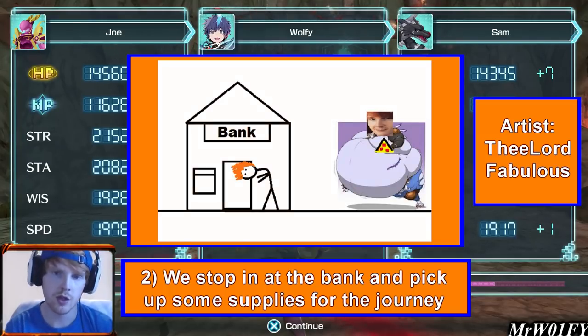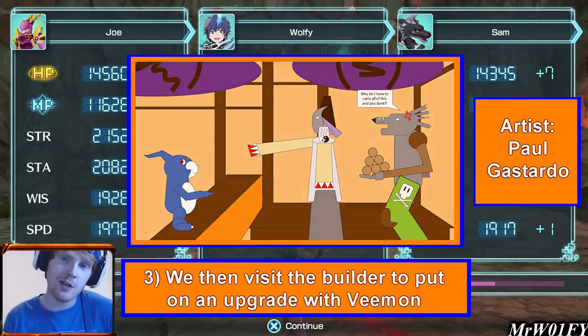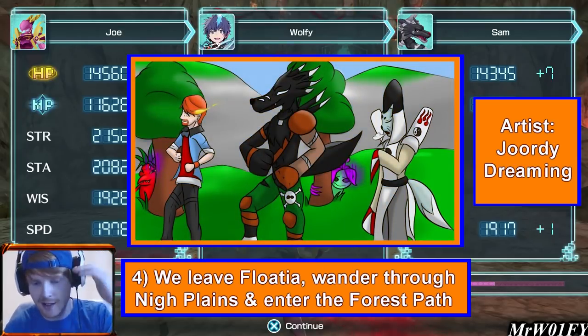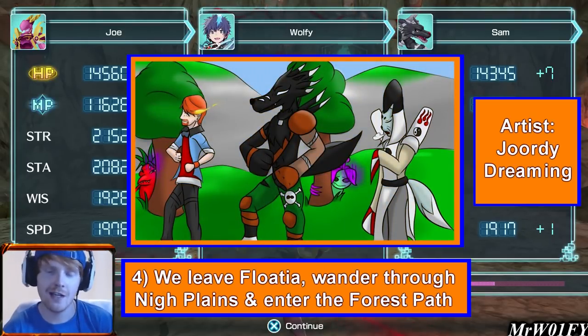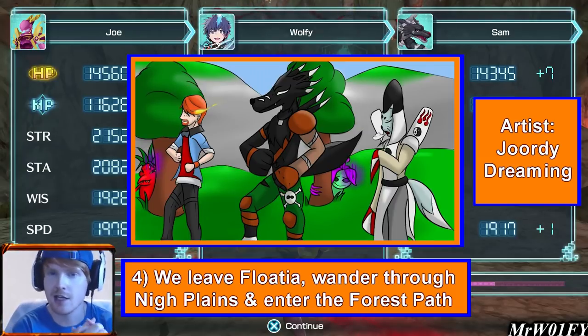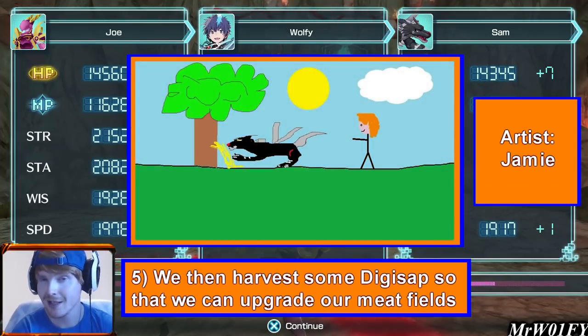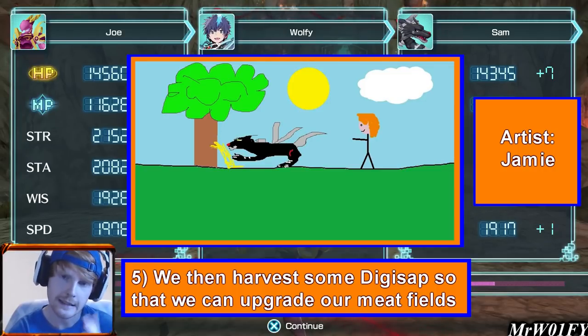We decided we were going to do Digimon's house this time around. There was other stuff I wanted to prioritise but I'll get onto that in a minute. So we put Digimon's house on to upgrade, then left the city and went out into Nye Plains, down the mountain over the little bridge and took a left into the forest path - that really long thin slender path that leads to Mod Cape and the Red Vegemon.